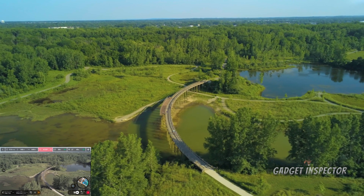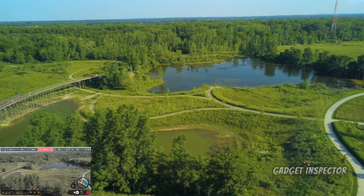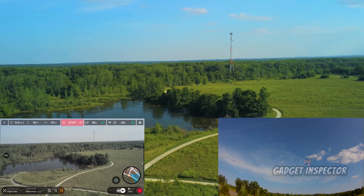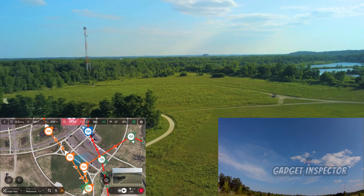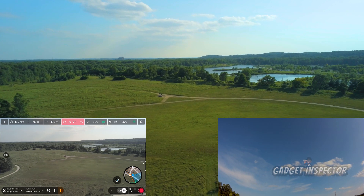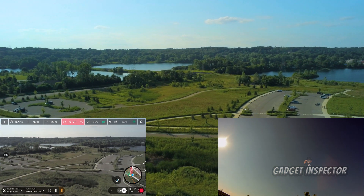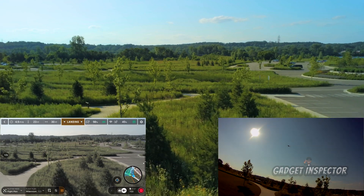The Anafi is making its way back to the launch point and, depending on where I placed the waypoint, that's where it's going to land. It looks like it's over there. I can't remember exactly where I had it set to land, but it remembers. I'm going to guide it if necessary, but I think it's pretty darn spot on.